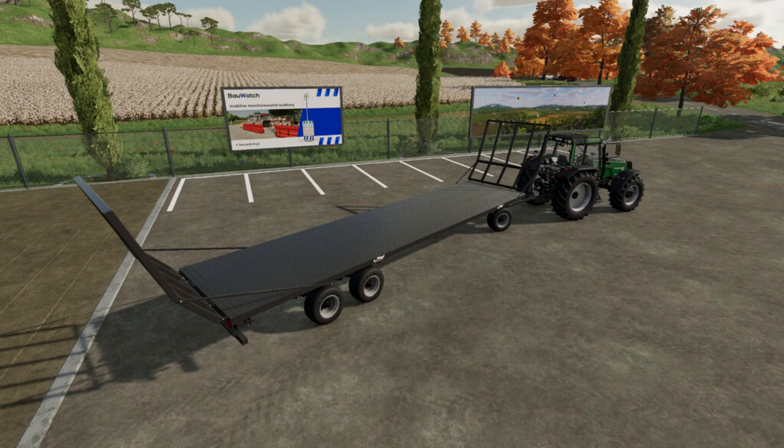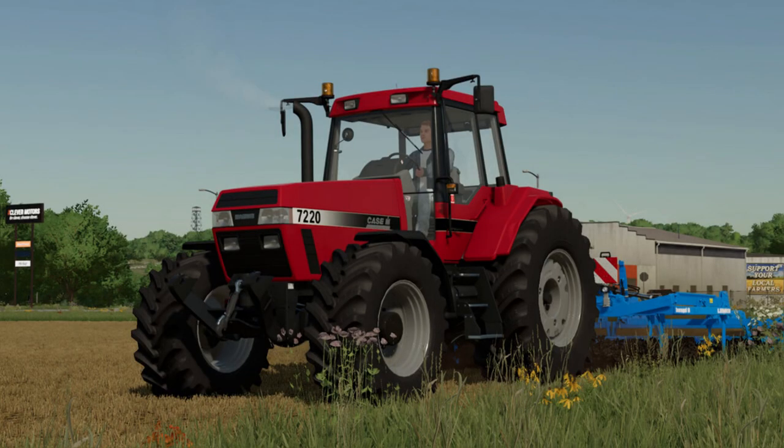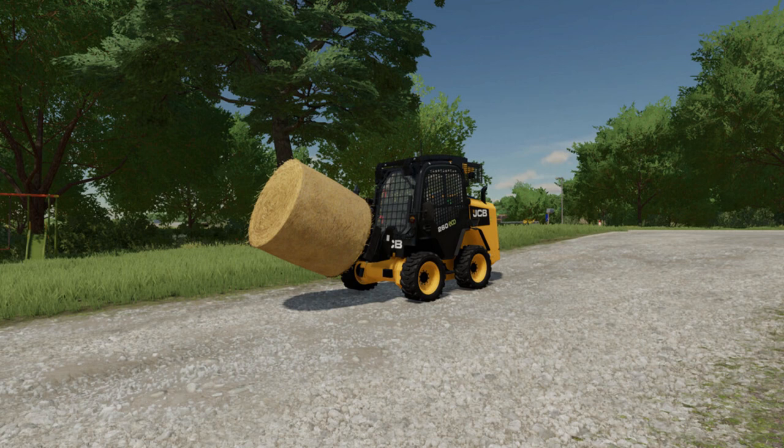Next one we've got the Fliegel DPW pack, this is by Metheus - they added fixed center of mass on that one. Then the next update is the Case IH 7200 series by Mat26. In the changelog they've changed the fixed fuel, added mirrors configuration, added beacon lights configuration, and added front loaders.